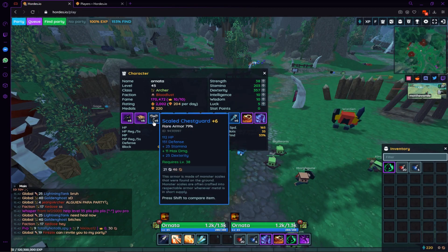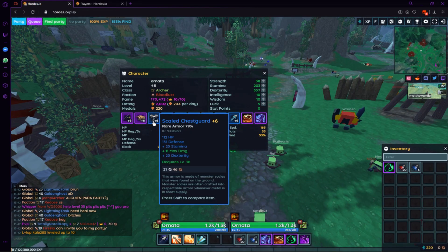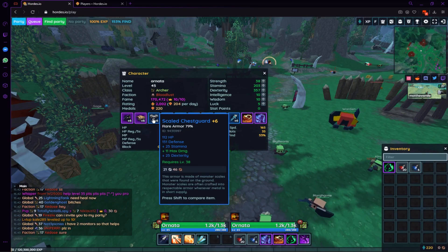Moving over to the chest guard: 25 stamina, 11 max, 25 dex. Now that's pretty good.